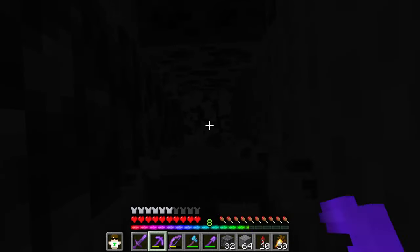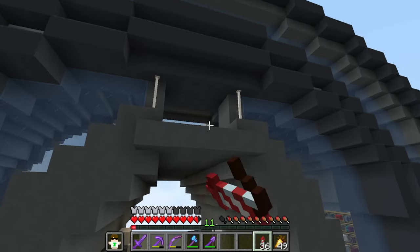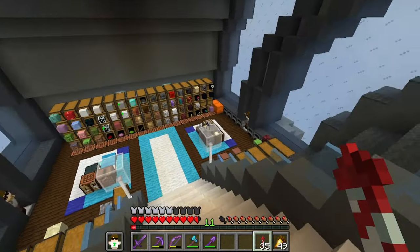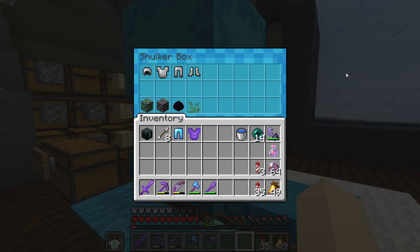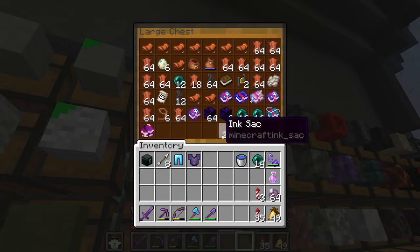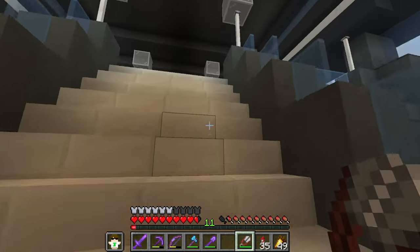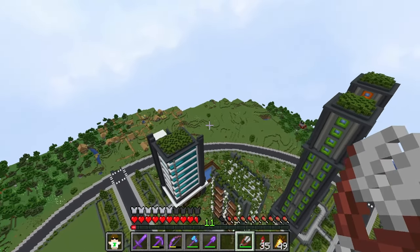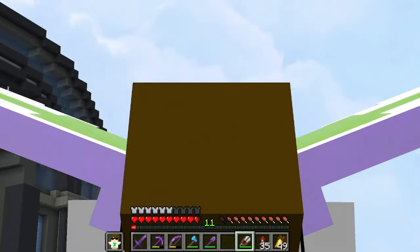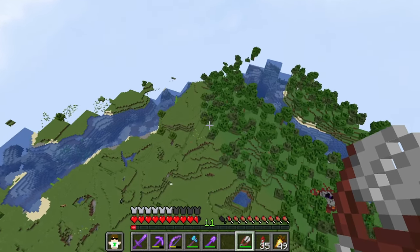Back at the base with elytras mended up, I get a genius idea - I grab shears and decide to try and find a naturally spawning pink sheep. If I find one I'll shear it for its pink wool and possibly kill it to try and get its head using the server's datapacks. No guarantees on the head drop, but I'll at least get the wool.